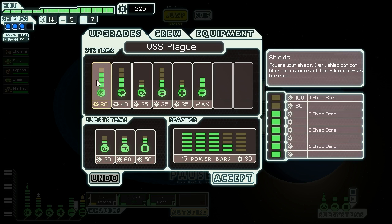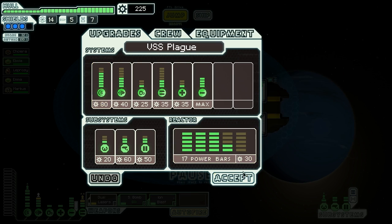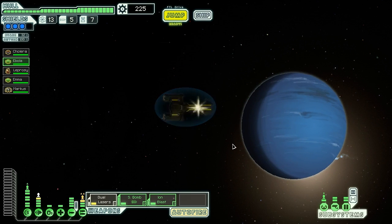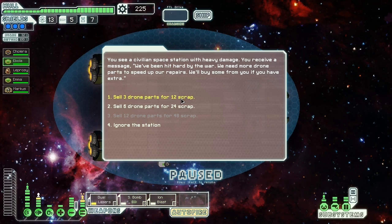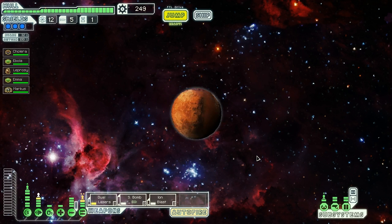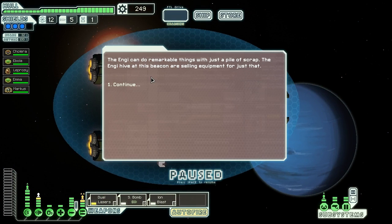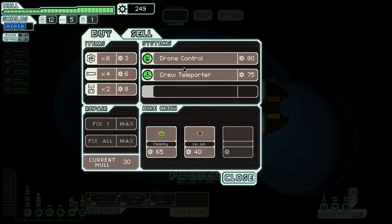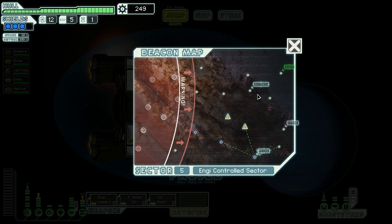We have 225 scrap right now — you can buy a lot of good stuff with that. A civilian space station has heavy damage and needs drone parts for repairs — we sell six drone parts for 24 scrap. We check the next store hoping for a stealth device, but they don't have one either. Maybe NG stores just don't sell cloaking systems. That's kind of disappointing. We're going to book it for the exit now.